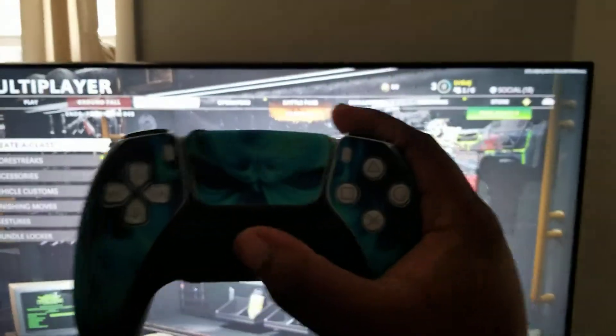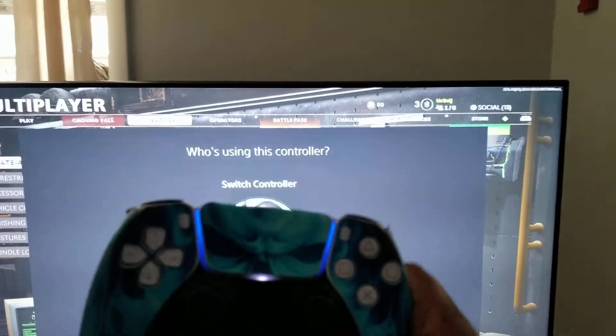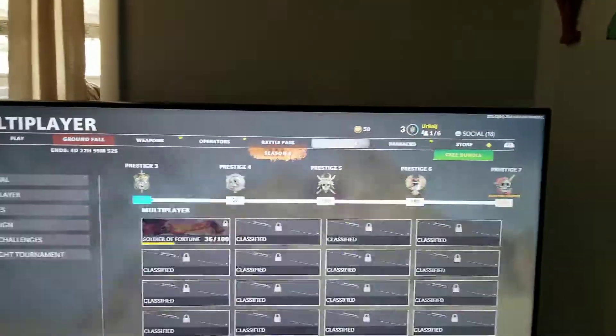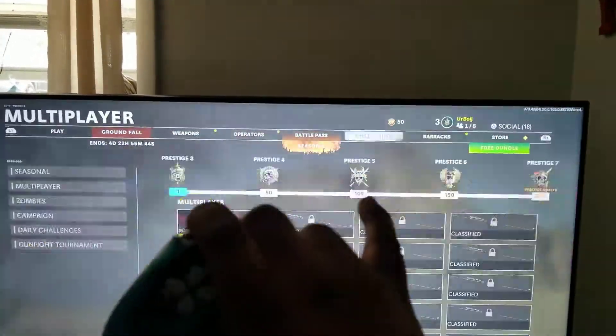As soon as I switch it to my second controller, turn that on, hit okay, immediately it keeps doing that. It's moving to the left, so I'm thinking it's the L1 trigger, but I can easily tap on the L1 and nothing's happened. It'll move slowly, but it's not jammed.